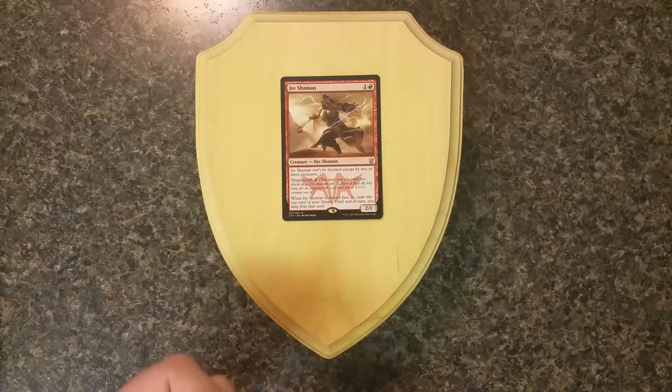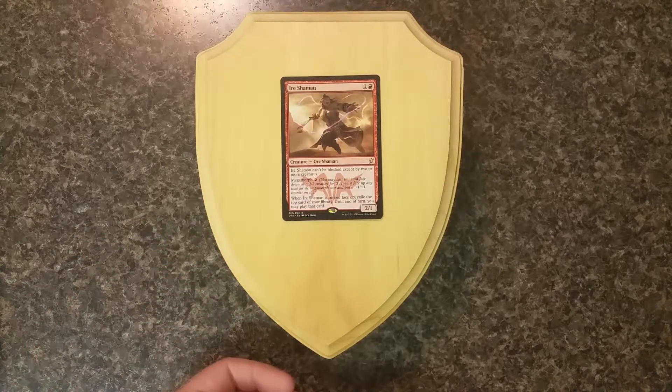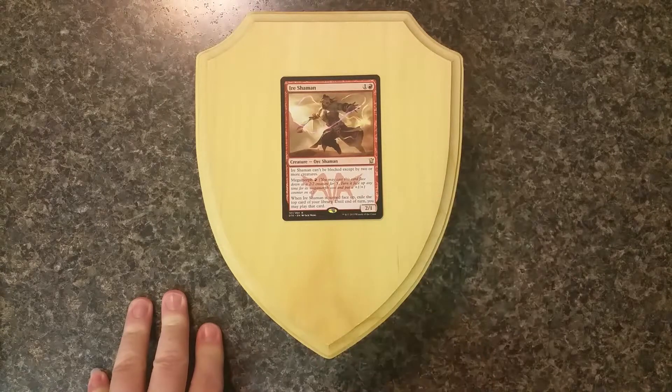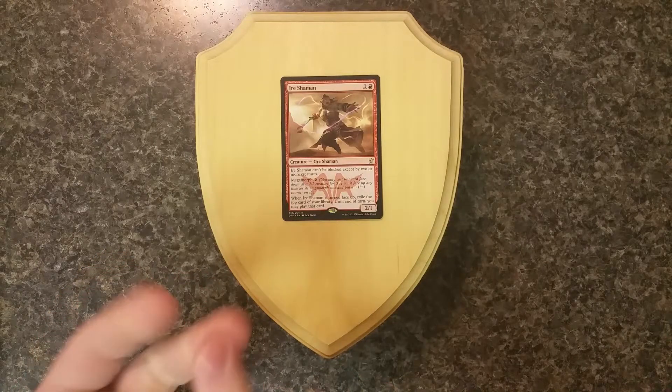So you put it out — say you Megamorph it on turn 2 with an elf, or turn 3 with 3 mana. On your next turn you could Megamorph it for 1 red, and you might get an extra land off the top of your library, or you might get something that costs 2.